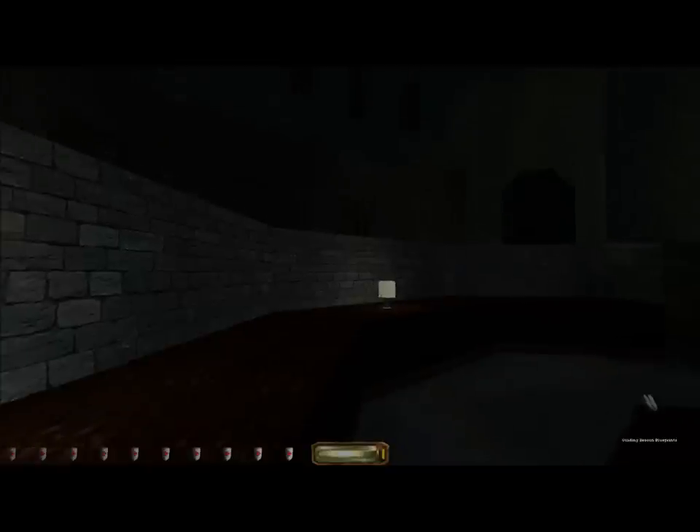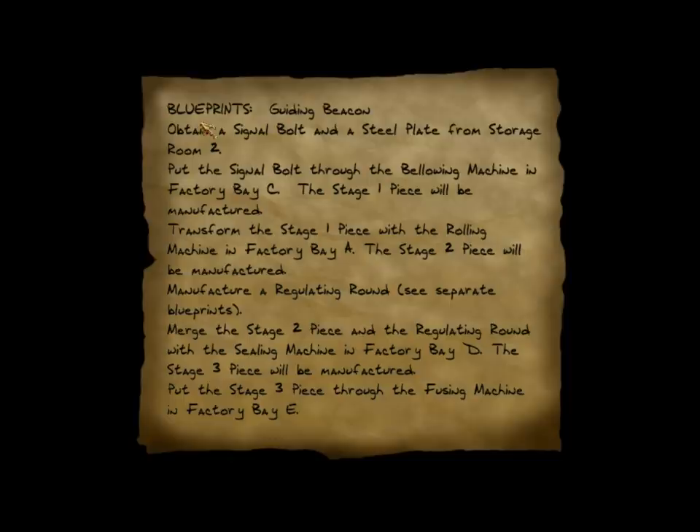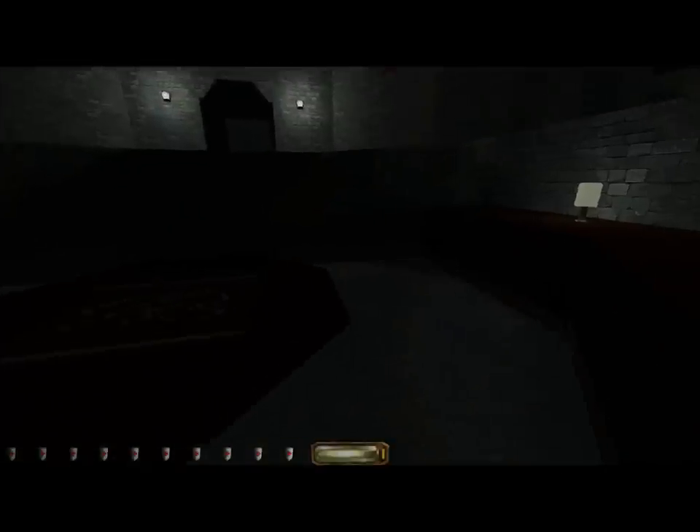Here are the guiding beacon blueprints: obtain a signal bolt and a steel plate from Storage Room 2. Put the signal bolt through the bellowing machine in Factory Bay C — the Stage 1 piece will be manufactured. Transform the Stage 1 piece with the rolling machine in Factory Bay A — the Stage 2 piece will be manufactured. Manufacture a regulating round (see separate blueprints). Merge the Stage 2 piece and the regulating round with the sealing machine in Factory Bay D — the Stage 3 piece will be manufactured. Put the Stage 3 piece through the fusing machine in Factory Bay E. Pretty straightforward.